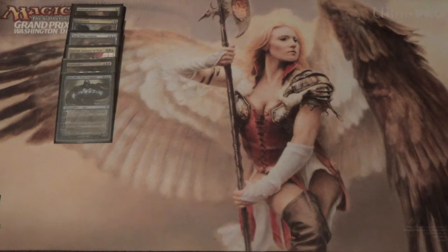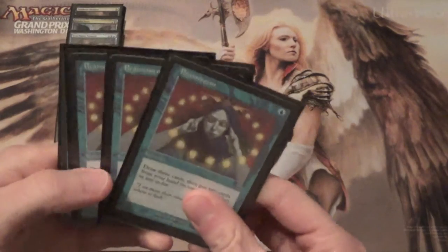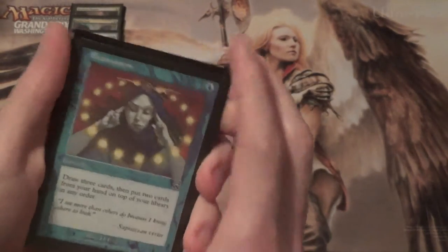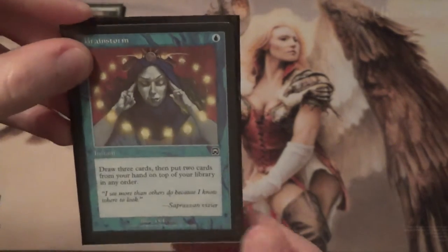Now let's get into our blue non-creatures. We have four Brainstorm, because that's what you do. I only have three of the same art, so I'm running one as a one-of variant. I think this is the best Brainstorm art personally — but this card is often just Ancestral Recall. I'm not sure I need to sing its praises.